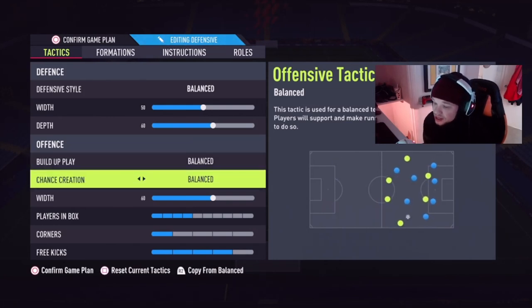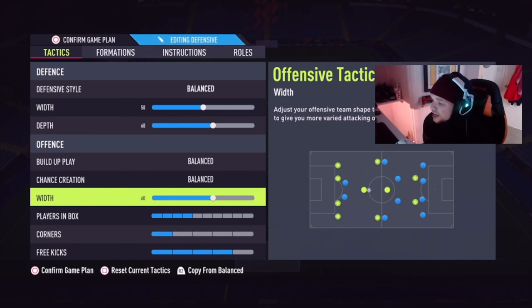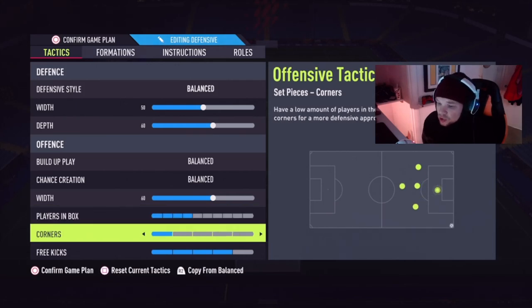Attacking width is on 60. This is mainly because I want my team a little bit wider when going into attack — I want one-on-one situations with their fullbacks. When my team is narrower, around 50 width, my CAMs come in too much and aren't getting me that one-on-one with the fullbacks. They end up sitting inside the fullback, so I'm facing their center back and left back rather than just that one-on-one I want.